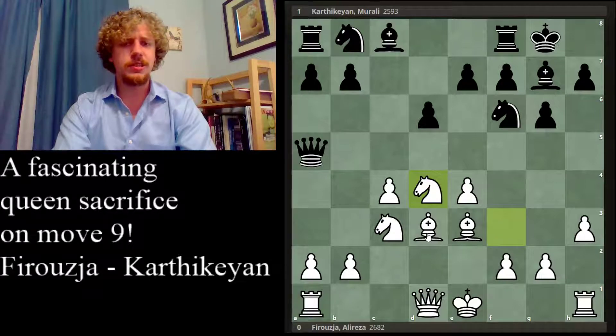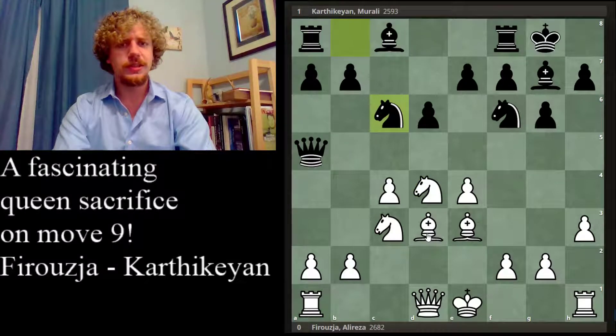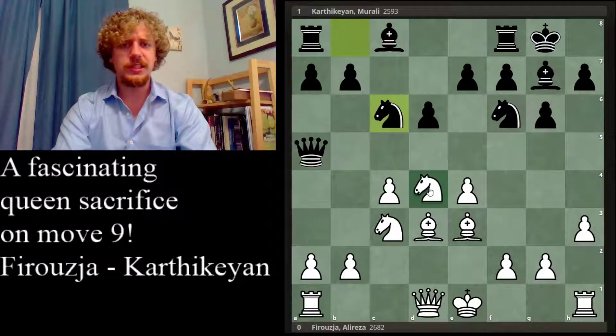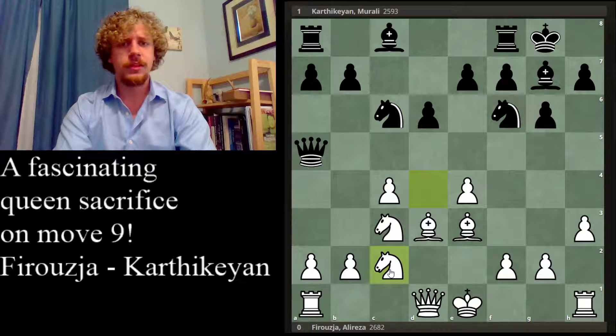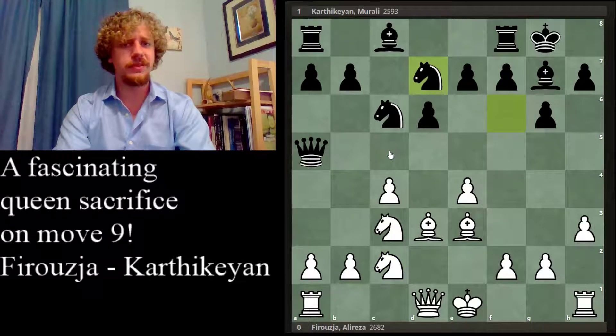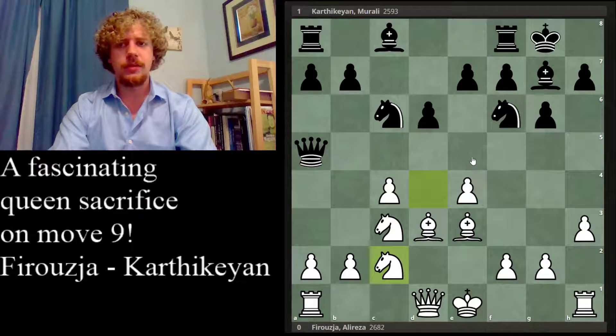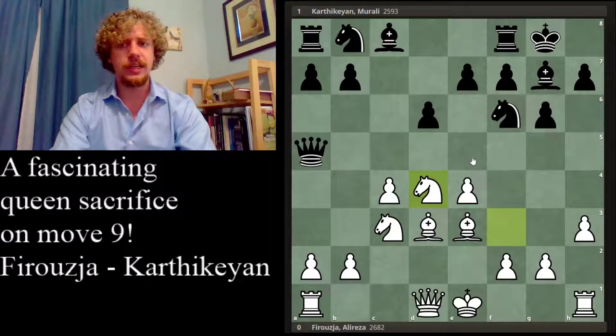After pawn takes d4, knight takes d4, white gets the Marotze structure they want, but this bishop is misplaced on d3. After knight c6 and castling, black is already equalized. And if they tried to play knight c2 to avoid trading — a standard technique to capitalize on a spatial advantage — black would play knight d7 and they're already better because their knight will come to c5 where it stands very well. We'll also see that in the main line of our game today, and also this bishop will radiate its power along the long diagonal.